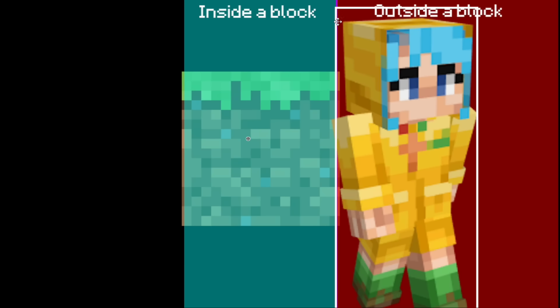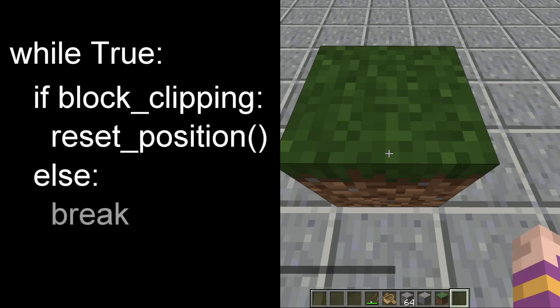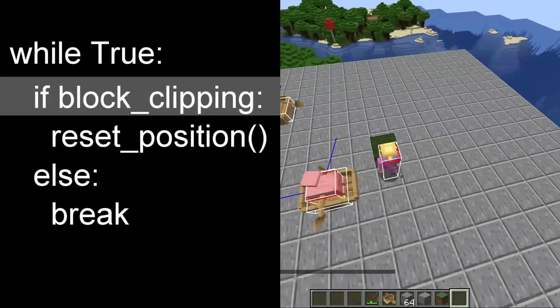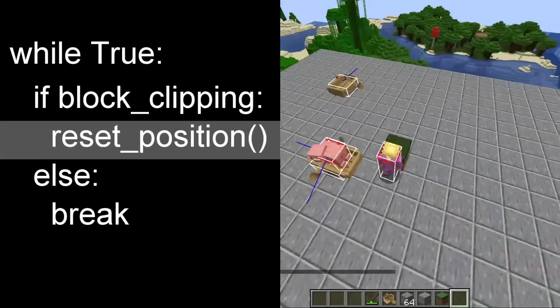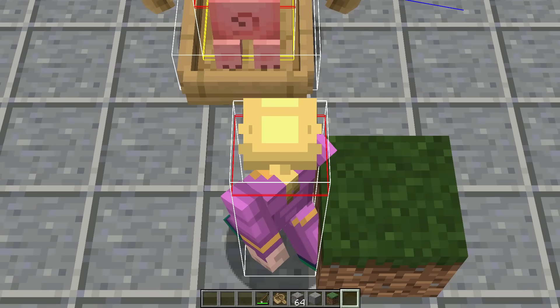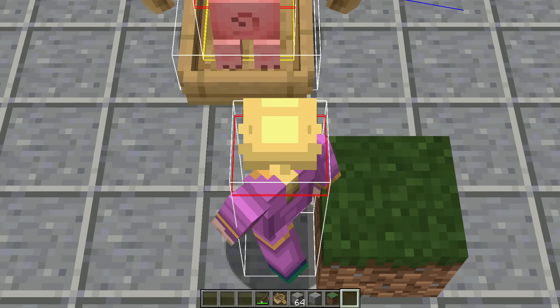However, in between those two, there is a tiny area in which the game thinks you are simultaneously inside of a block and outside of a block. So the game will think that you are trying to enter a block, and it will try to reset your position to where it was a moment ago. But you haven't actually moved, so a moment ago you were in the exact same place. It will run this same check once again, continuing to reset your position until you move out of the block — which is never. This is an infinite loop.